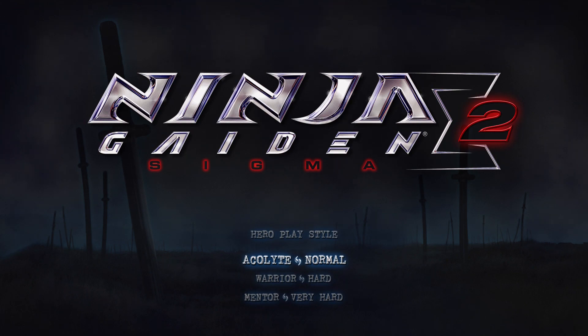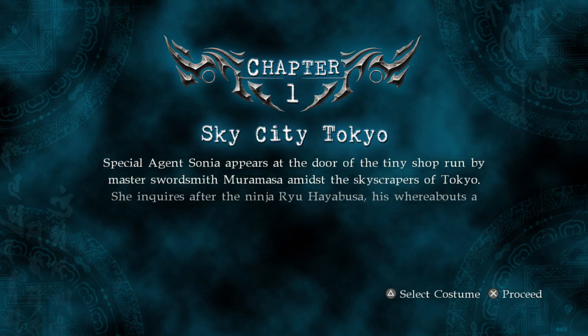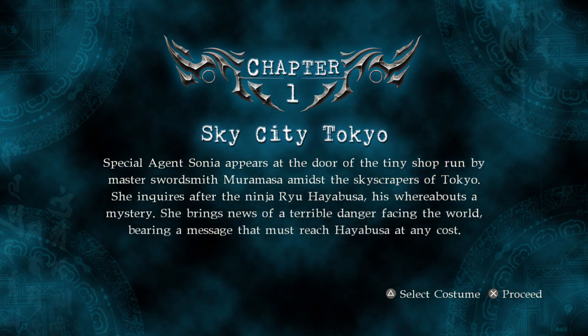Starting a new game. I'm gonna be playing on normal difficulty because I am not some hardcore Ninja Gaiden player — I don't want to get stuck spending hours trying to beat an area. This walkthrough is gonna be on normal difficulty and maybe, if I feel up to it, I'll do Master Ninja when I unlock it. This is gonna be chapter-based, going chapter by chapter, and if you want to read the text you can pause the video.